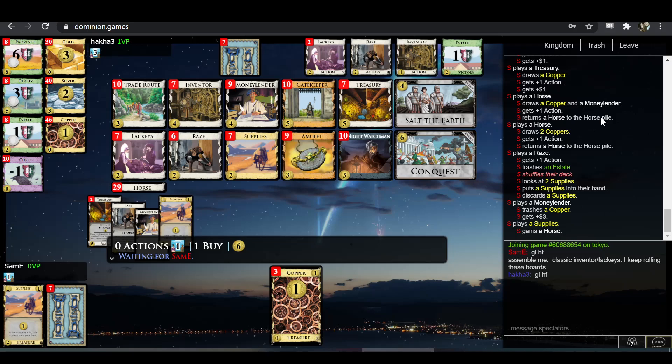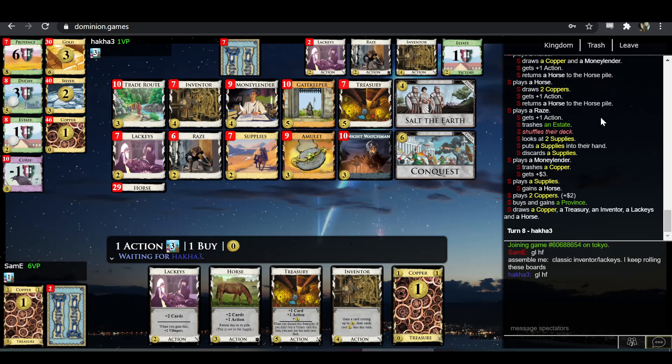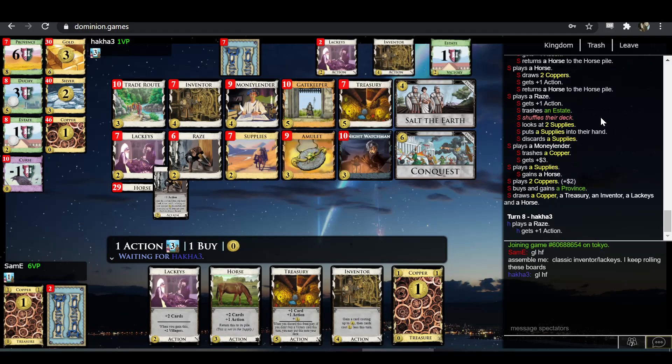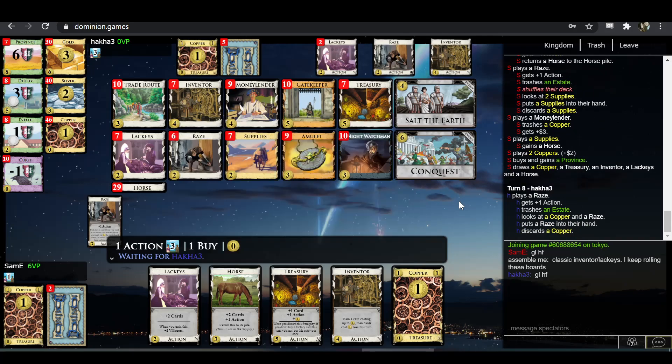Something you could consider — probably more so as Hakka than as Sam-E — is a Conquest or two is not bad early on. Like, let's say Hakka plays Amulet one turn and then Inventor the next. The duration Amulet could gain a Silver on the following turn, then you could use Inventor for Silver, then buy Conquest, and you'd have four Silver in your deck and four victory points to show for it — a nice way to add some economy while also still building.